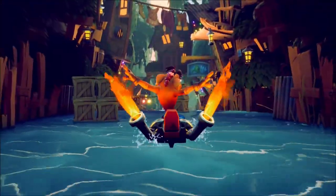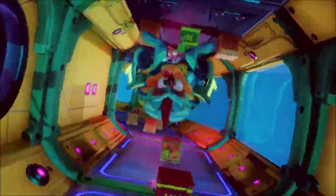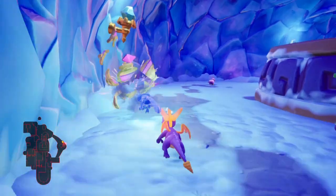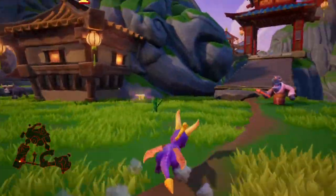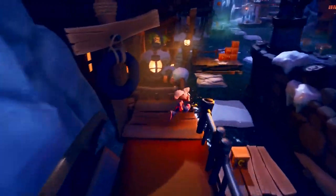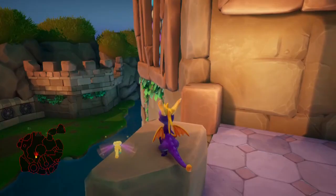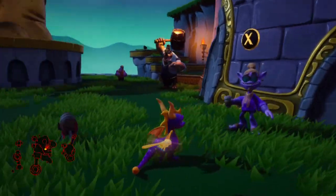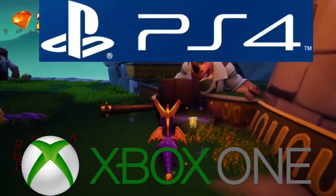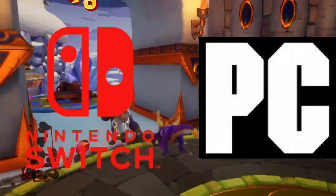We also learned the game will be running on Unreal Engine 4. When I first saw the trailer I had a feeling it was running on Unreal Engine, but never said anything because the game's look and texturing screamed Spyro Reignited, and Toys for Bob — who is developing the game — worked on Reignited, which also utilized Unreal Engine. As for why it's not coming to Switch day one: Activision is likely following what they did with Reignited, releasing on PS4 and Xbox One first, then Switch and PC the following year.